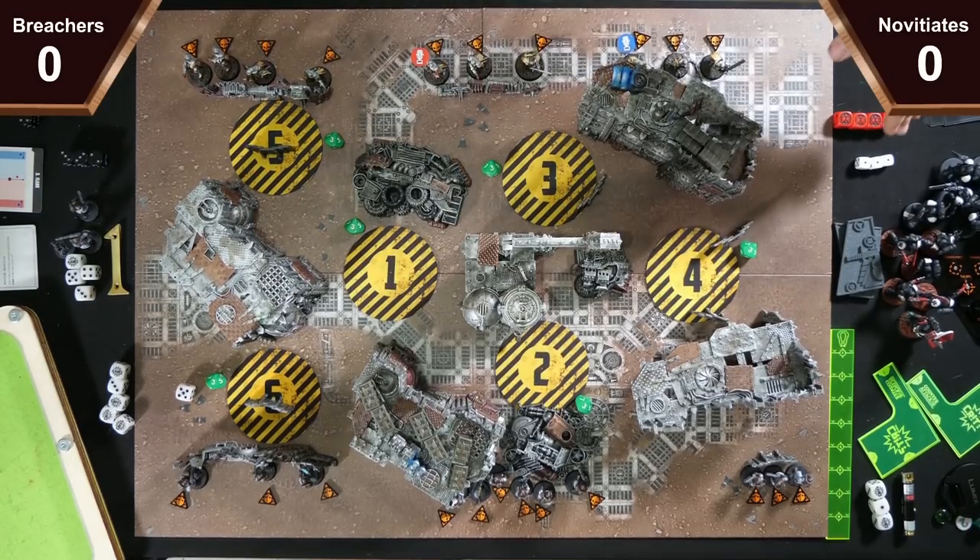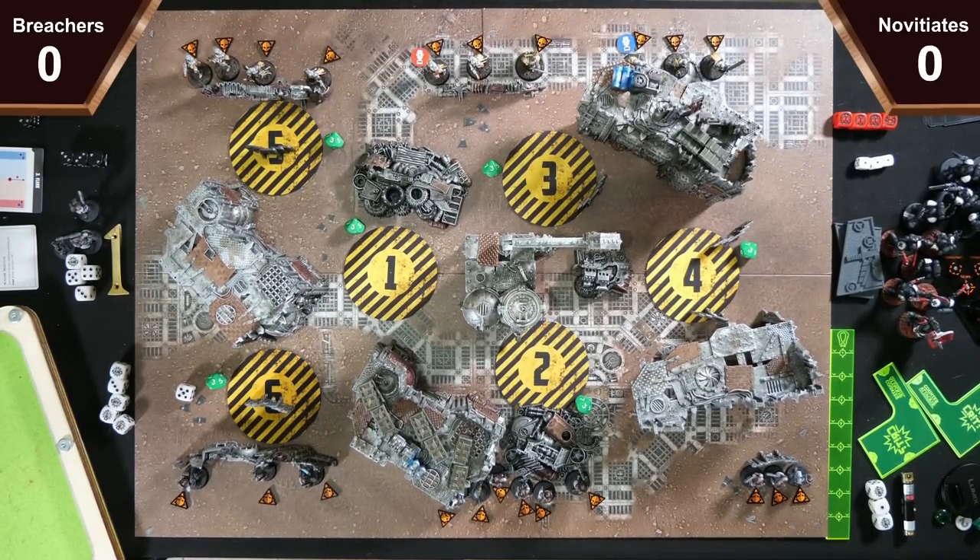I have my 3 Faith Points. Then we go to Tac Ops — anything to reveal? Yes. We're going to reveal Security's Protect Assets. So if I incapacitate 2 or more people who are on an objective I score 1 — I have to do that twice. Nothing from me, and I've got 2 more that I can't reveal yet.